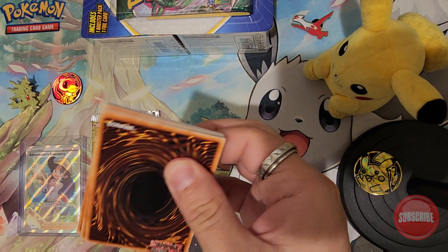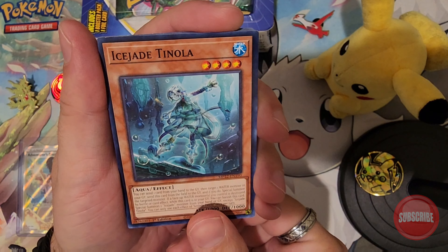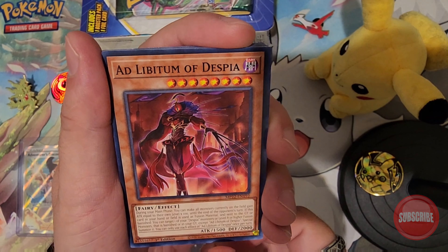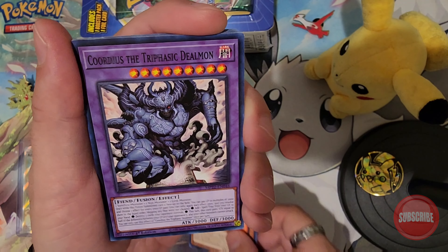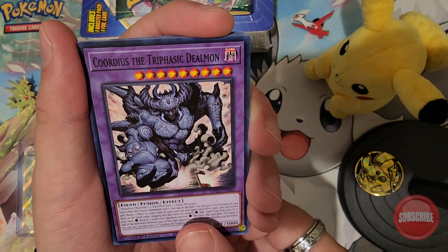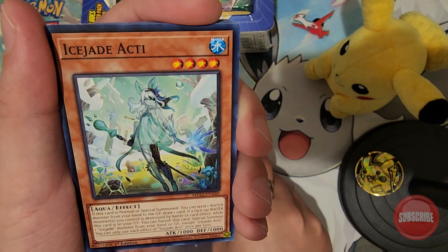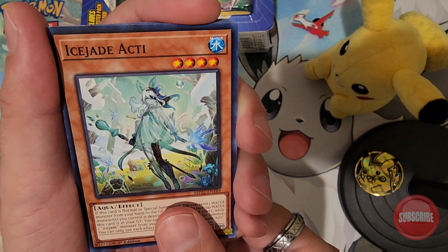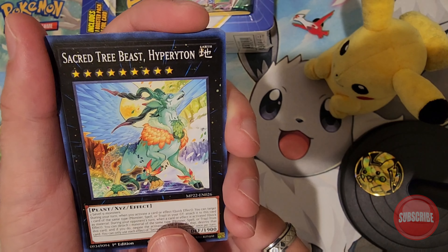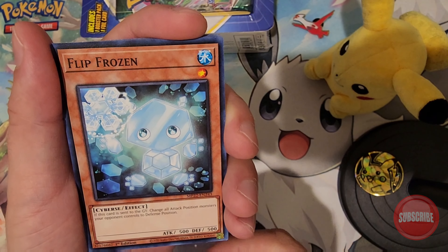I'm not sure what I expect from these, but we started here: Ace Jade Tenola, Ad of the Spia, Cordius the Trofei Dealman — pretty cool art and really unique names. Like Shade Hecti. I think the rares are in the back. Sacred Tree Beast, Flip Frozen.